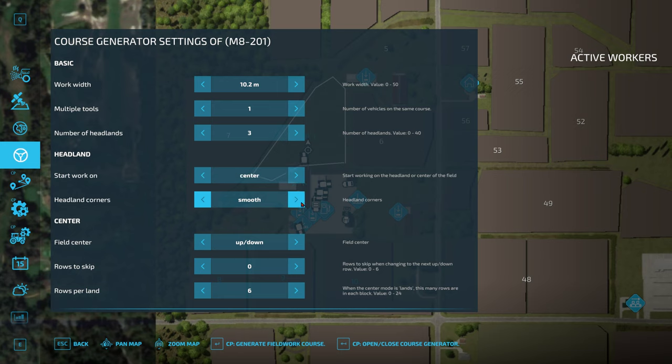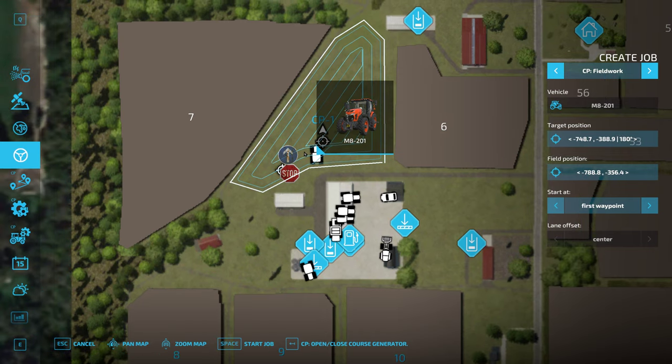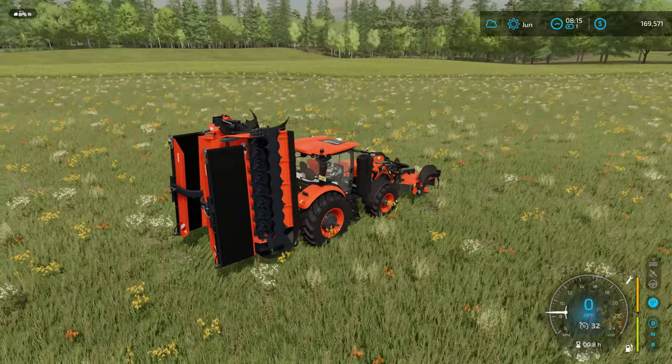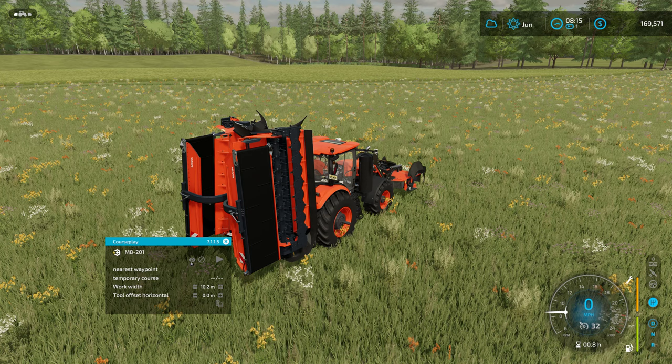Last time I had a little bit of problem around the shed, so we're going to try three headlands this time. We can start in the headland, I usually start in the center. Headland corners are smooth — that's completely fine. Let's generate this course and see what it looks like. Yeah, I think that'll work out pretty well for us.